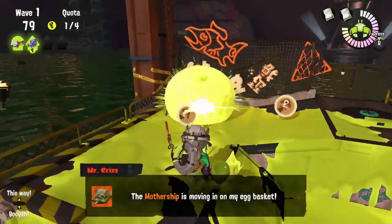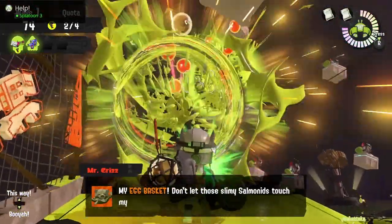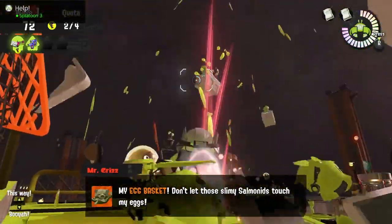On a Griller Wave, things will be a little bit more easy. Since the Ink Brush has such a short range, make sure you put it on small fry control — don't put the brush down, just keep swiping.